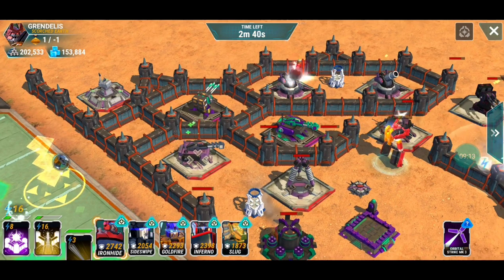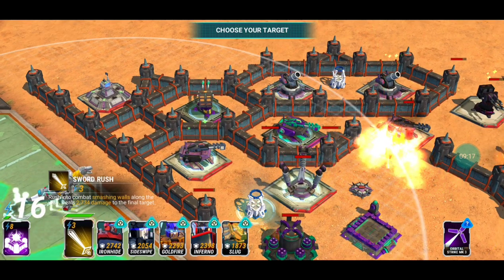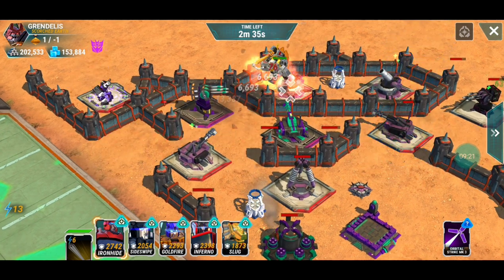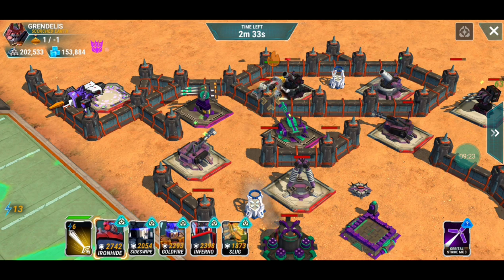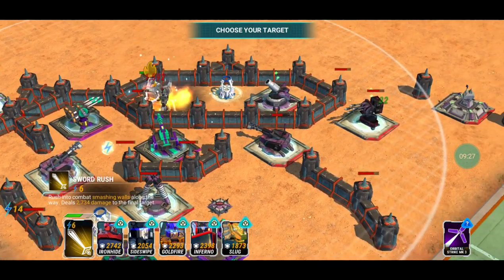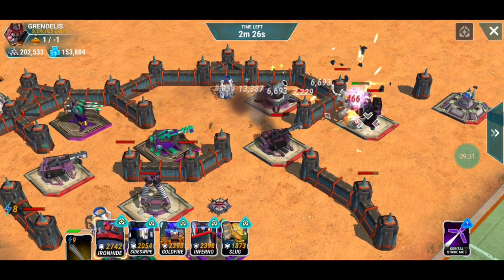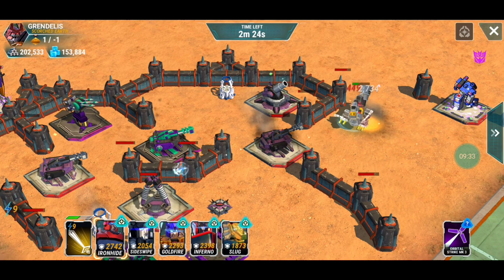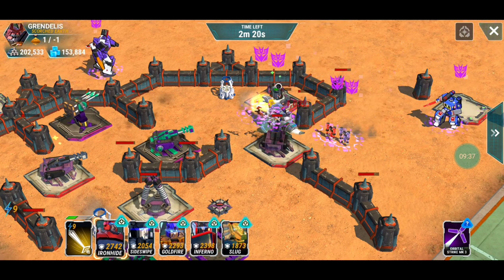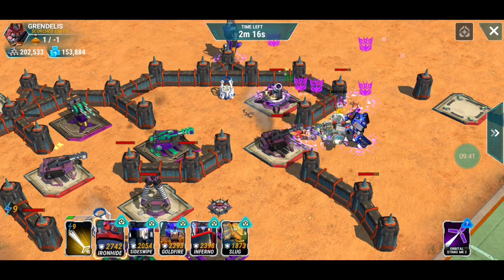Now let's look at Grimlock. His ability is cheap to use and look how many walls he can damage — one, two, three at a time. You can see he's dealing six to seven thousand damage running through everything. His ability is very underestimated but also very unpredictable in terms of how he damages wall pieces.